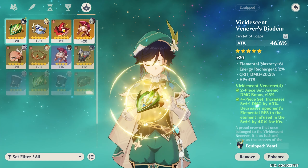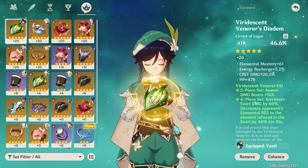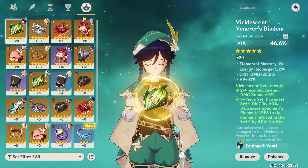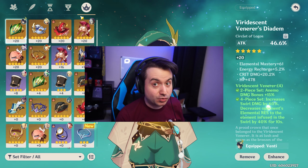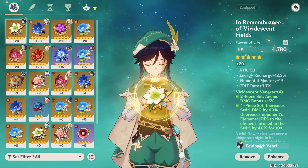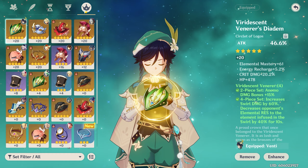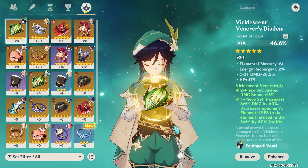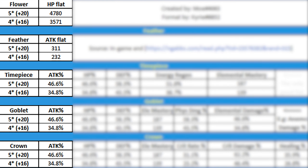Artifacts are kind of like your gear. You have five pieces: flower, feather, sand, cup, and helm. You're going to want to focus on the main stat — the big one at the top. The flower will always roll HP and the feather will always roll attack. The other three pieces can differ between multiple rolls — as a safe bet, just go for attack percent. Later on you'll want to switch to different stats, but I'll have a guide on that in the future covering it in more detail.